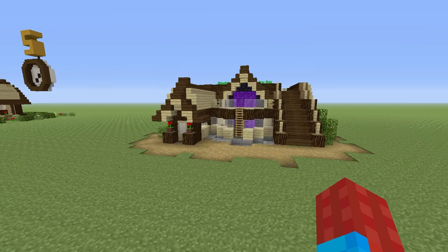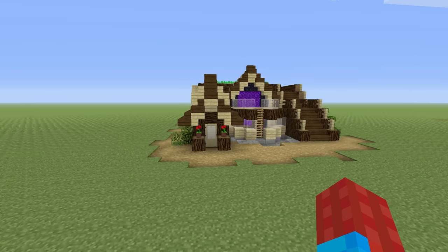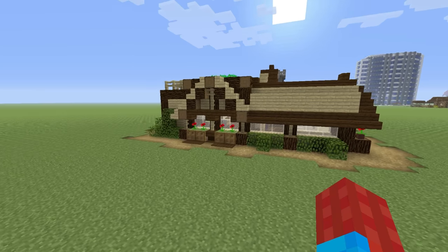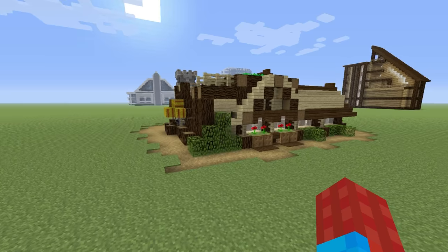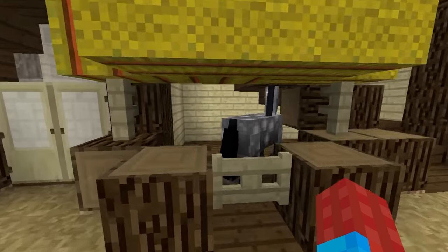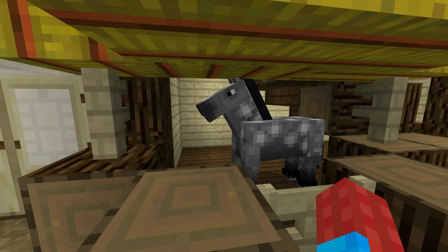Hey, what's up YouTube? In this video, I'll be showing you how to make the ultimate survival house number three. That's right, we have actually made three of these houses now. These houses are designed to be everything that you may want in a survival world. And I just want to say that I'm very happy to make one of these again, because once again we have our old friend here, Cinnamon. Say hello, Cinnamon. What do you have to tell the people?